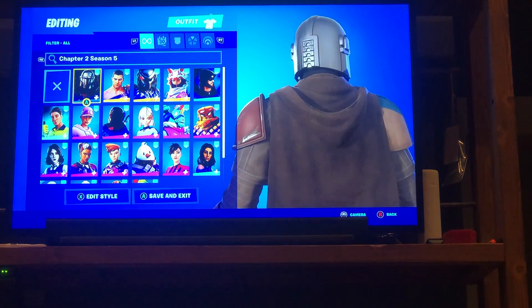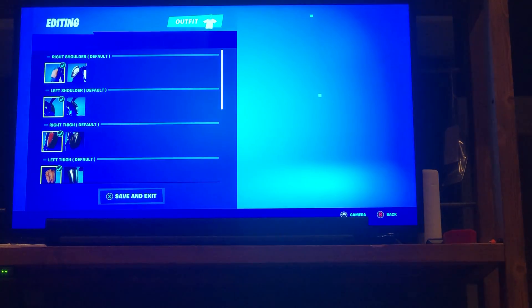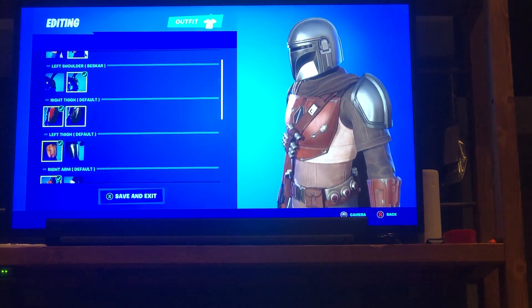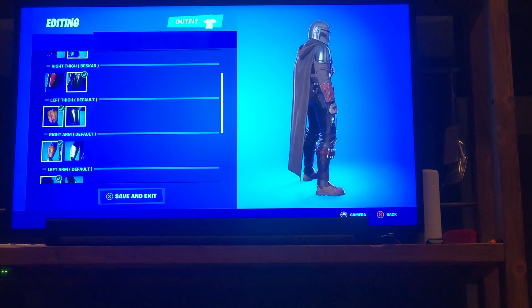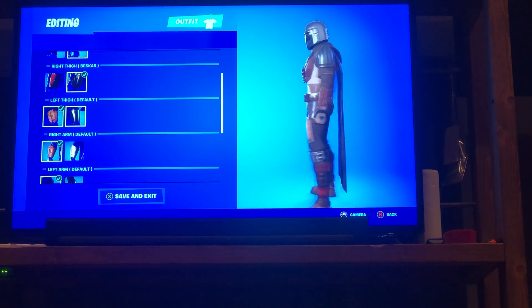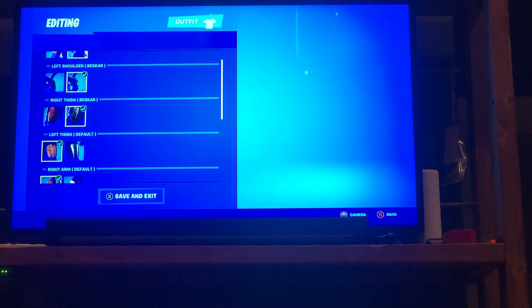First off, we have the Mandalorian. He comes with armor pieces you can add — there's barely a difference between some of them. One adds a piece of armor, another piece of armor right there. I know that's this one — I'm not sure how they did this. Okay, that's barely a difference.